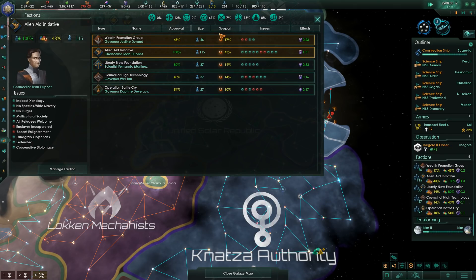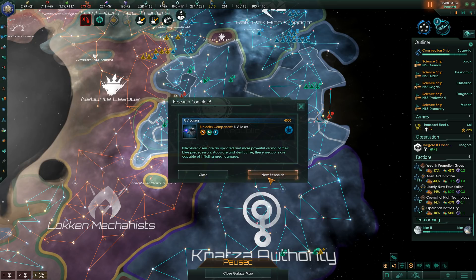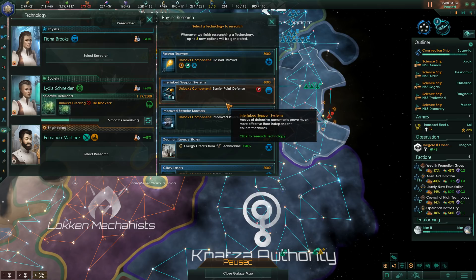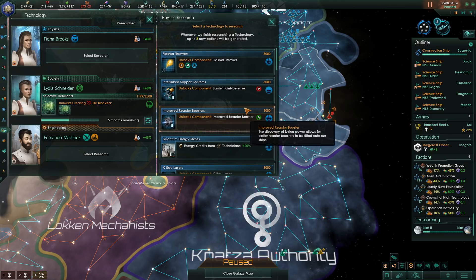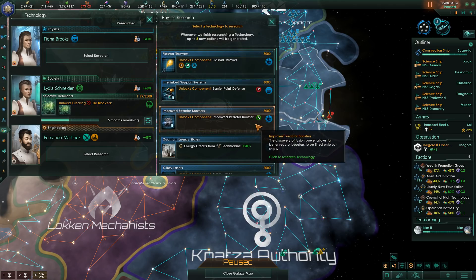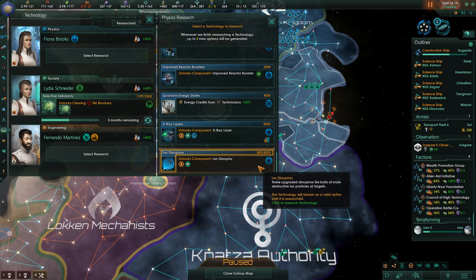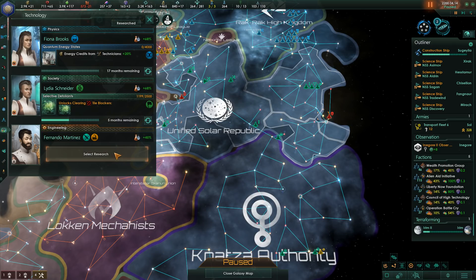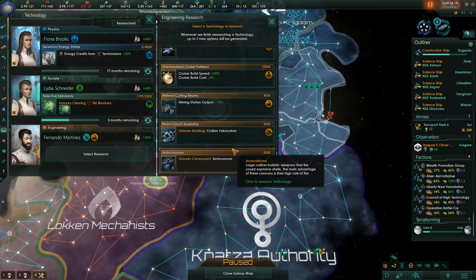We've just finished a few technology projects. We are done with the UV laser. We can research the X-ray laser, get more energy credits from technicians — which is probably a good thing — or get better point defense or a better reactive booster. I'm going to go for the energy credits from technicians boost. And we'll finish researching fusion missiles, so all of our missile platforms can be improved.